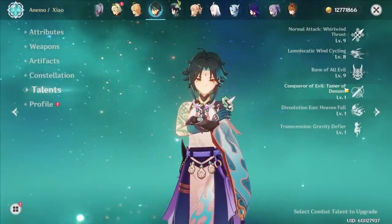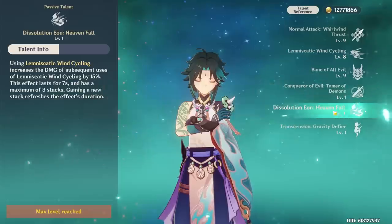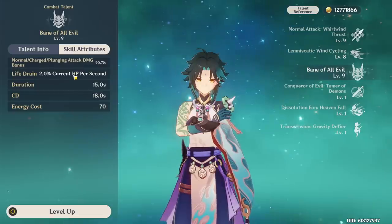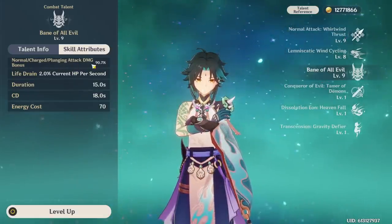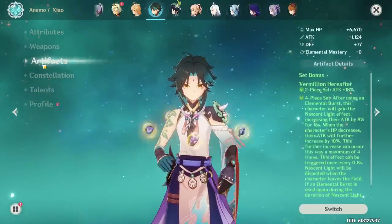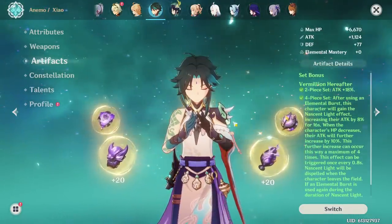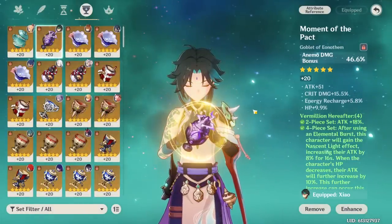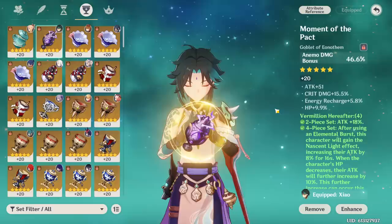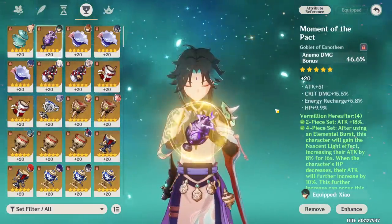If you're building Xiao with something like 2-piece Gladiator, 2-piece Vermillion, and Vennerer, you can actually get away with using an attack percent goblet. Xiao has a ridiculous amount of percent damage bonuses from his talents. However, if you're switching over to the Vermillion Hereafter set, it is a good idea to still use Anemo damage percent, as the insane amount of percent attack from that set tips the scales in its favor again. Pretty much go with whatever your best substats are — there are optimizers out there that can help, and they're really helpful for characters with complicated stat priorities like Hu Tao or Xiao.